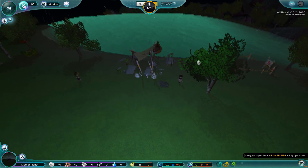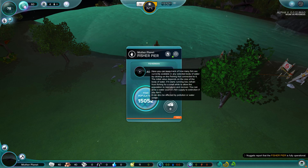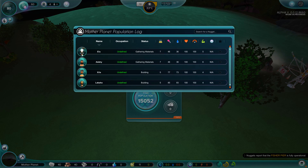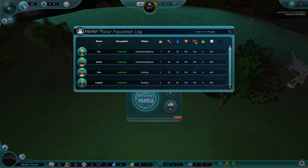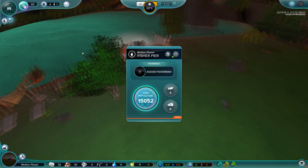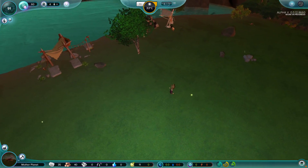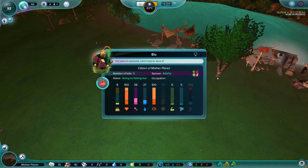The fishing pier is fully operational. Now that we have a fishing pier, we should probably assign someone to learn how to be a fisherman. The fish population is 15,052 - we have plenty of fish in the sea. Let's go ahead and assign someone. Everyone's just kind of generic, no one has a ton of skills. Everyone's strength is kind of average and everyone's pretty happy for the most part. They are getting kind of thirsty, so it's good that we're going to start getting water. Elu, you are going to be the new fisherman going to the fishing hut. Elu is now a fisherman. Congratulations.